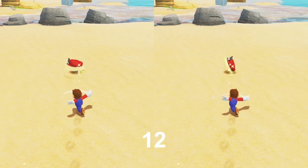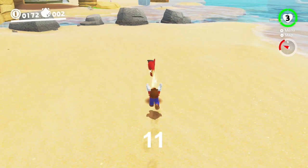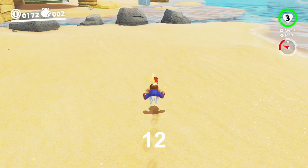Triple throws and triple throw MCCTs take 16 frames for Cappy to extend. Since Cappy is large the whole time, we have to go off when the yellow swirls disappear and when the MCCT begins to flatten. Up throws take 24 frames to extend, and down throws take 57.